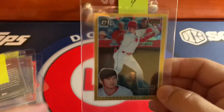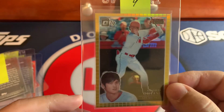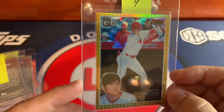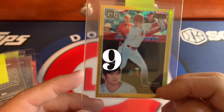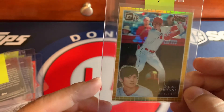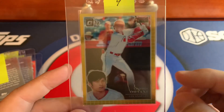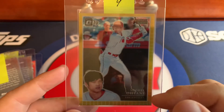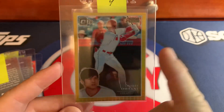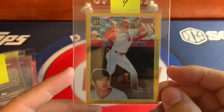Getting back to the nines — this is appropriately numbered, it's numbered out of 10, and it's most likely going to get a nine because it's off-center top to bottom. Left to right it's right on, so that might bring it up to a 9.5. But looking at the SGC website, whenever a card is 60/40 you're starting at a nine, and any other blemishes will take it down from there.